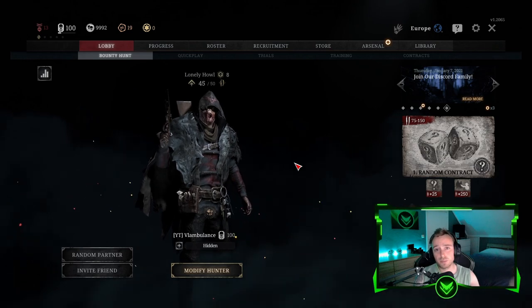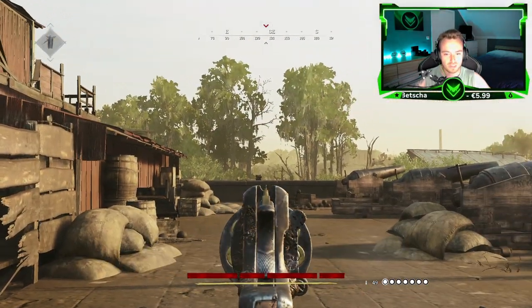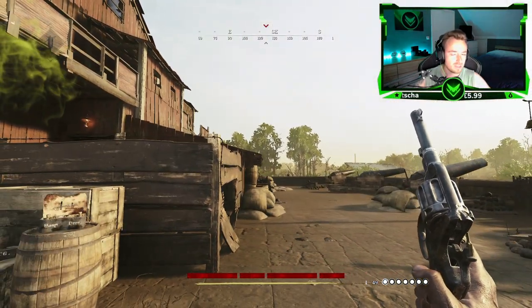Tip number fifty-nine: Remember where medkits or ammo boxes are, just in case you need them.